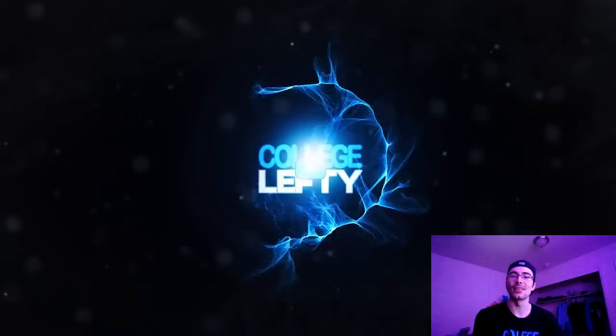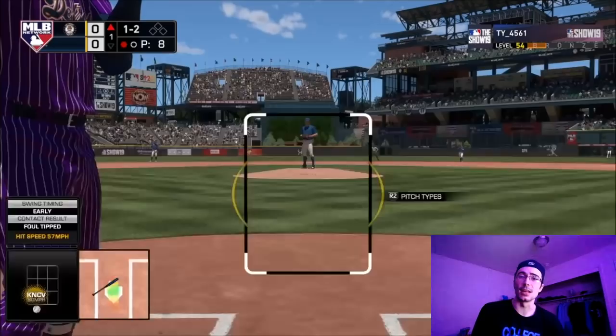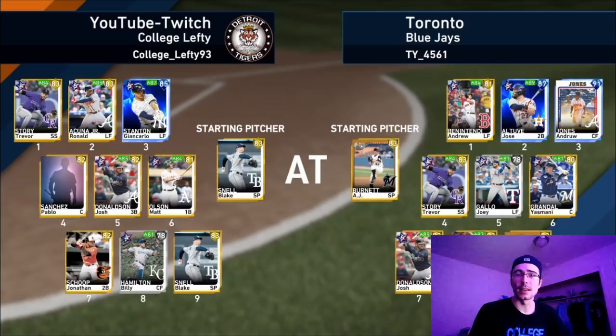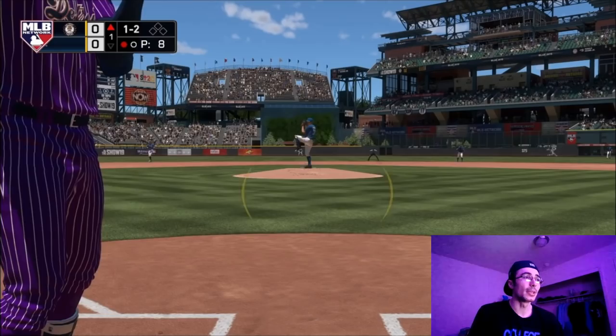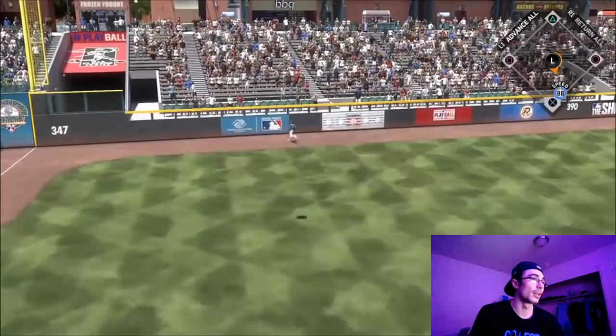Hey, what's up everyone, College Lefty here. In this video I have a ranked seasons gameplay. I'm using a similar team from the last video, but the difference is we have Blake Snell on the mound making his debut, and Jonathan Scope in the lineup. I wanted to complete the Baltimore Orioles collection and unlock Scope because of his arm strength and diamond hitting - he's a solid second baseman and won't be affected by Inside Edge. Ozzie Albies was down, so I went ahead and started Scope.